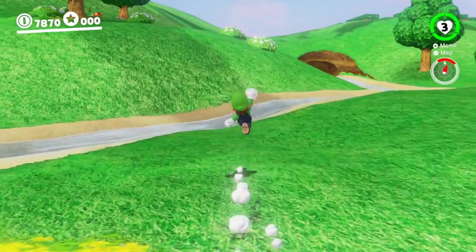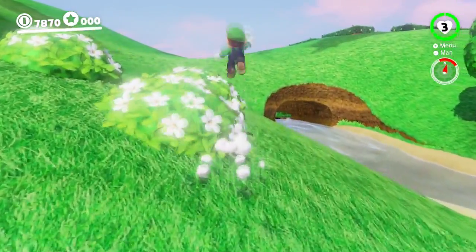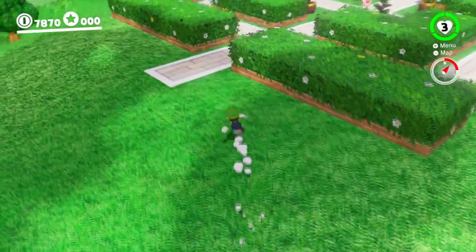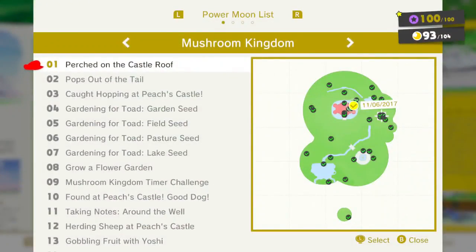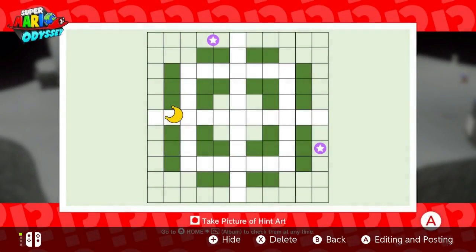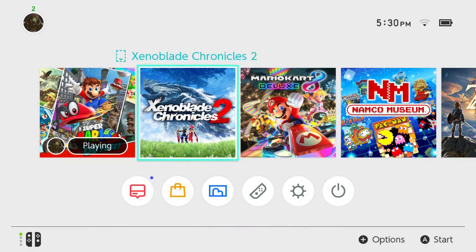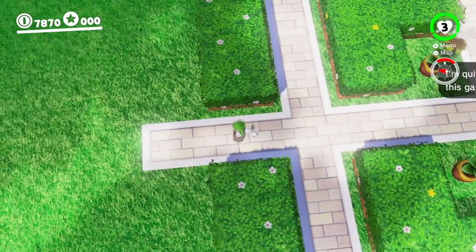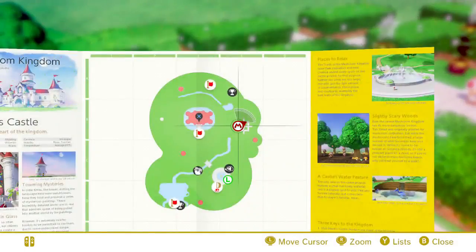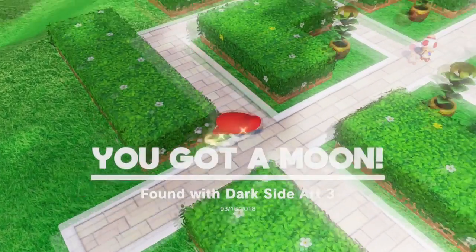I'm pretty sure this next hint art is leading us up here. I hope those of you who are mad that I'm going to end up looking up a lot of the hint arts — I've already looked up, like, three of them — are a little pacified by the fact that I'm doing as many of them as I can through the normal way. Found with Dark Side Art 3. Another one done. I'd be pretty happy to get half and then look up the rest.